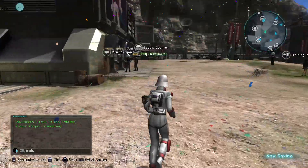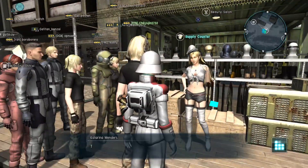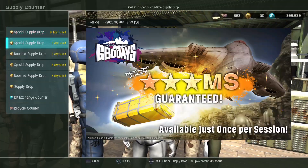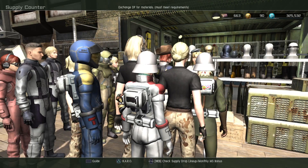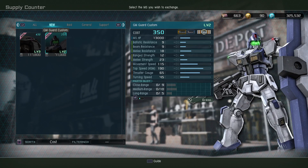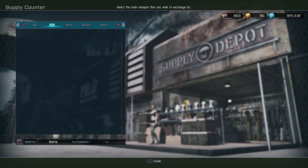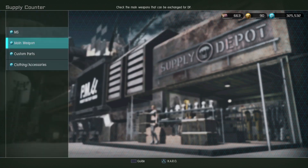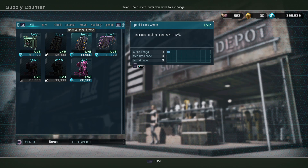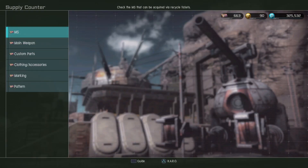Let's see — might get a new monthly mission for the DP. But before we do any spinning, let's start with the DP store. Level 3 Juagu is up. Level 2 Gym Guard Custom. Level 3 Zaku Heavy Arms, which I do like — not unreasonably priced either. Gym Guard is good, Juagu is good, both very solid. Weapons for both are up, and I have all of those. No new custom parts — all stuff that's been here a while. Let's check out the recycle store.